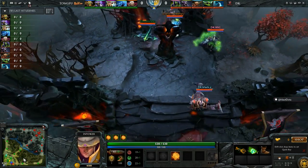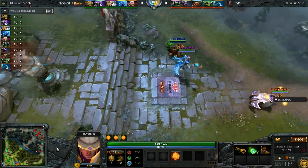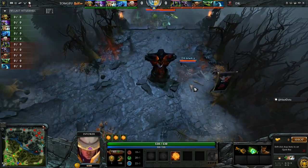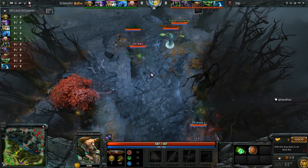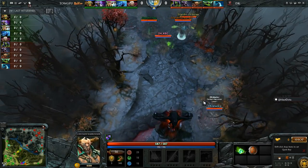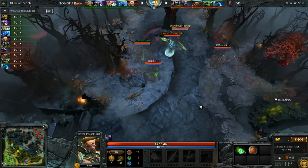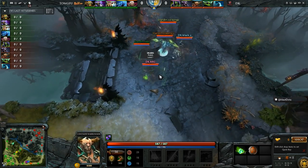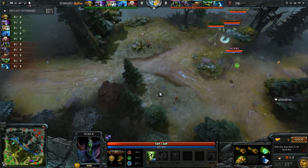They'll put pressure on DK early enough and make sure they can maybe shut them down, but DK will get some room to farm. I don't see Tong Fu being aggressive. Even DK can be aggressive — you look at this lineup with a Viper and a Centaur, you could be aggressive early on. As soon as you get Stampede, you don't even need a blink dagger. So they'll roam down and try to find a pick off with a Smoke of Deceit.